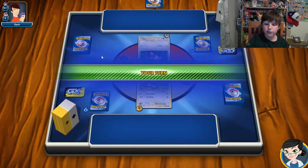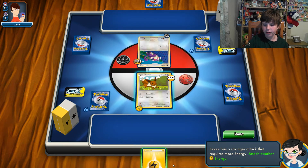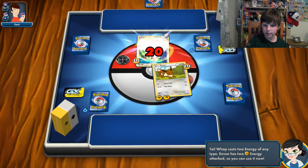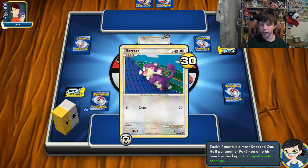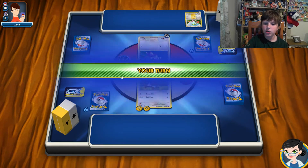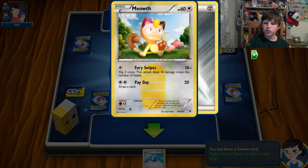You draw one card every turn. He did 20 damage, so Eevee has 30 HP remaining. Eevee has a stronger attack that requires more energies. I can attach a second energy because it's my second turn, and now since I have two energies of any type I can use Tail Whap for 20 damage — which is pretty cool. That leaves him with only 10 HP remaining, so Rattata is almost knocked out.